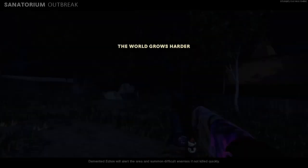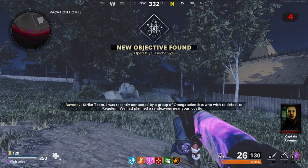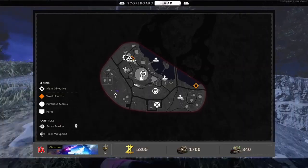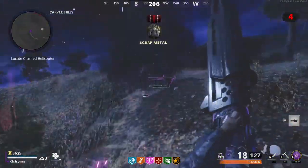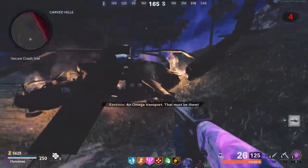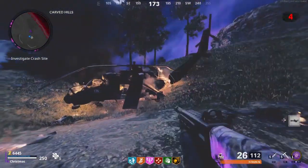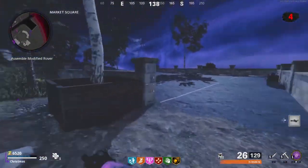As soon as you interact and teleport, you're automatically thrown into Sanatorium. Make your way up to the carved hills to the helicopter crash site on the bottom left of the map. Interact with the radio hanging outside of it. Once you've secured the crash site - there are going to be a bunch of zombies that spawn in - kill all of them before you can interact with the radio. If you run up to it before it's secure or there's one hiding around like in a corner, make sure you clear it first. Get that done and you'll get the dialogue to move on.